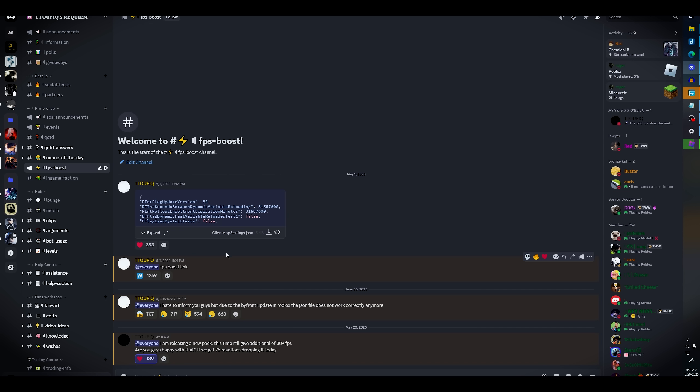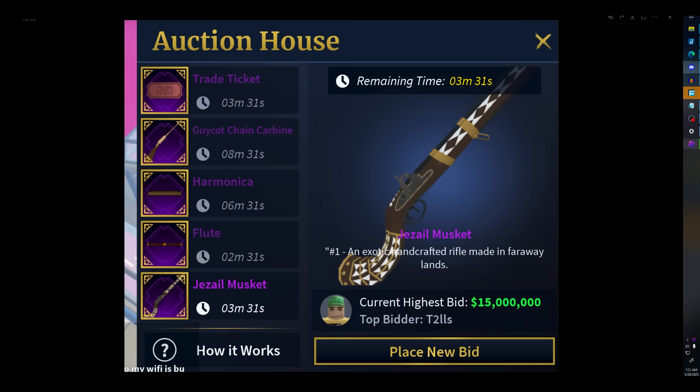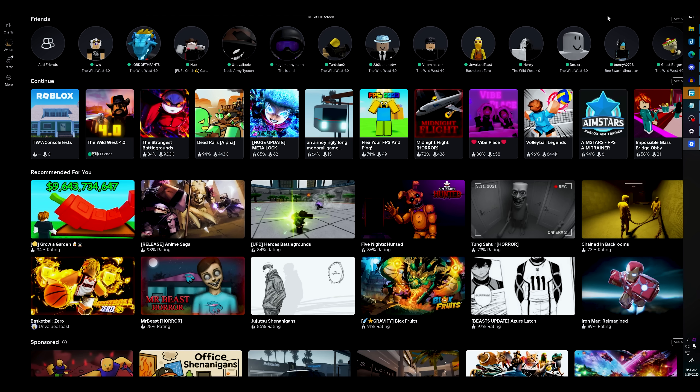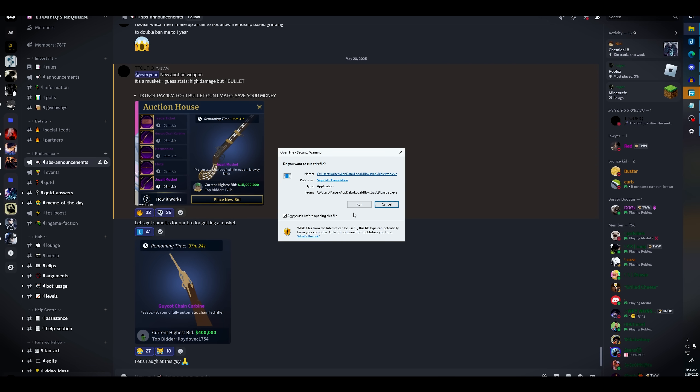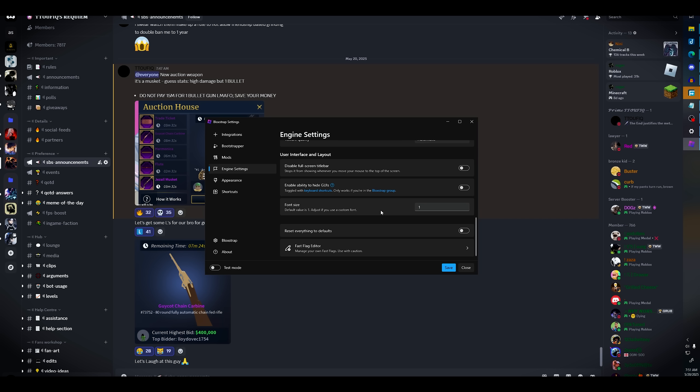In my Discord server everyone is chaotic over a musket right now, so relax — I'll make a video on it soon. Go to the FPS boost channel and you'll see this new fast flag file. Just press download. I can't believe 15 million dollars for a musket, anyway.